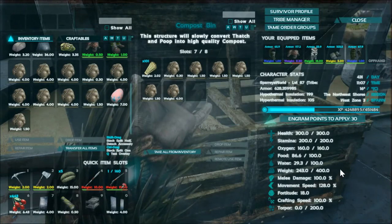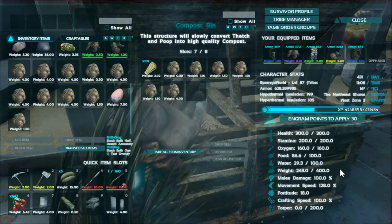There we go — it takes 50 minutes to make one fertilizer. So I'm going to do some stuff for a little bit and I'll be right back.